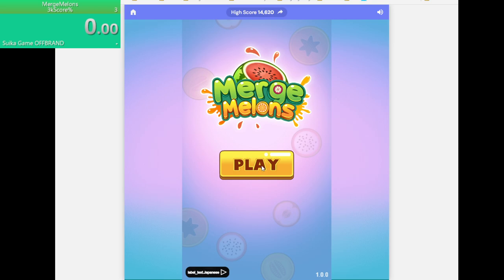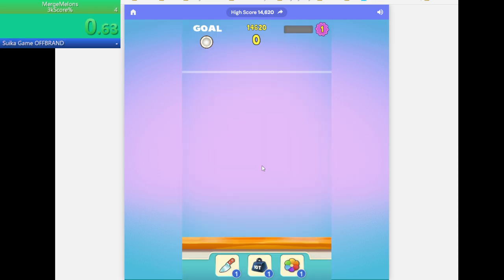So 3, 2, 1 and — it's basically merging until I get 3000 score.